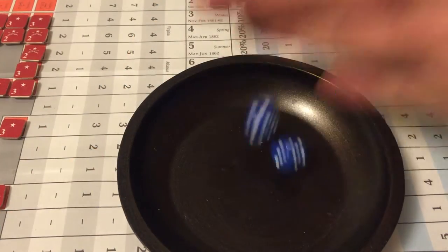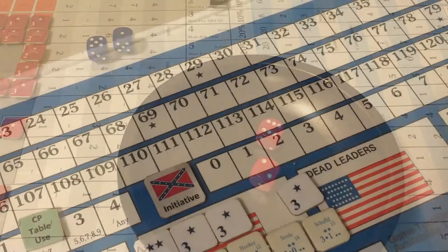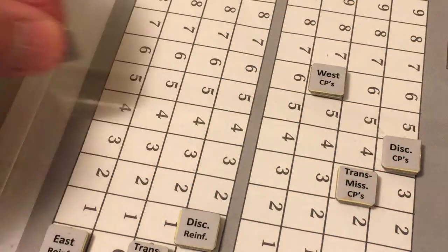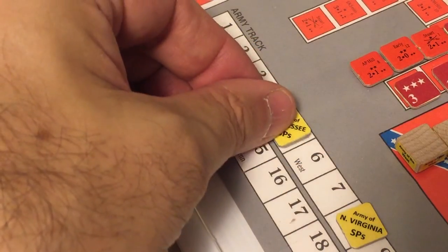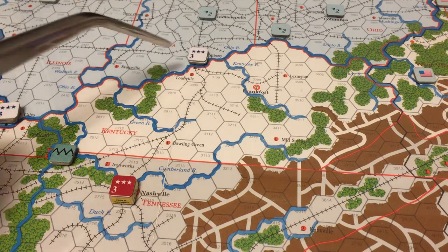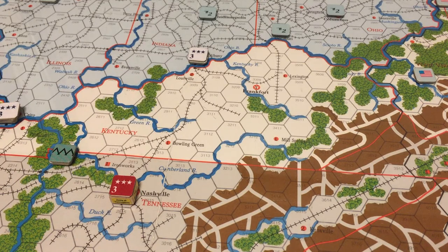Rolling for initiative: Union rolls six, Confederates roll eight — Confederates win with two dice difference. They enter a free reinforcement, adding a West Theater point to the Army of Tennessee in Nashville, increasing its strength to five. The Union will most likely attack and invade Kentucky in turn three using friendly rail lines. Knowing this, the South may attempt a preemptive invasion. To complicate Union plans, the South places a leader and one strength point in Knoxville, Tennessee.